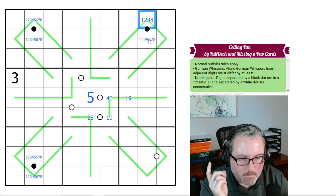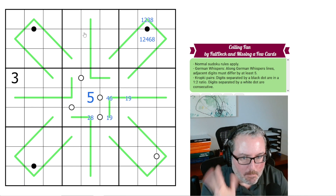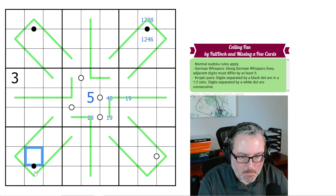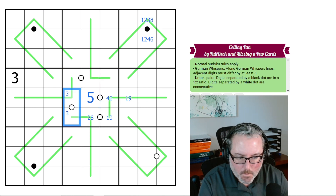So this could be an 8, which would have to be a 5 — but this can never be 5 or 7, because it's on the Kropki. This could be a 1-2 pair, or a 2-4, or a 3-6, or an 8-4. Where does 3 go? It's got to go on one of those, so this is either a 2-3 or a 3-4.